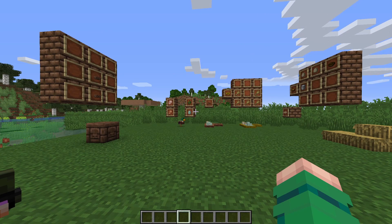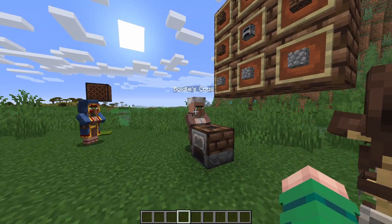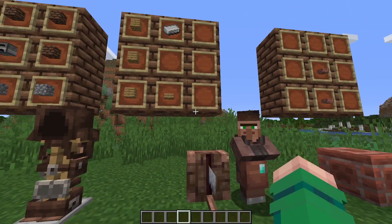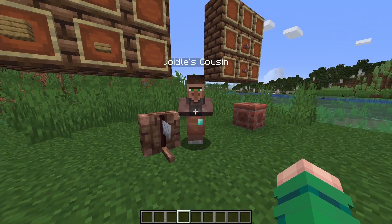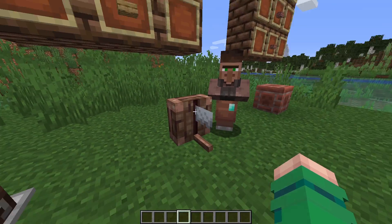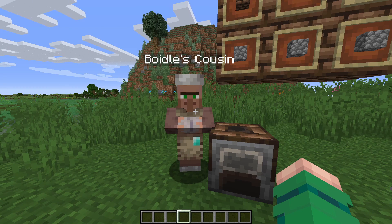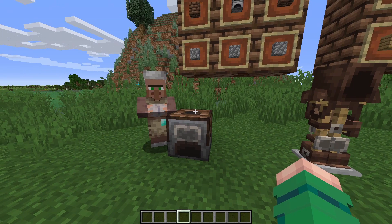Now we're getting more complicated. This is Boidle's cousin — a carpenter. What you do with the carpenter is he trades you multiple wood items. You craft a sawmill, which essentially works like a stonecutter for wood — just one iron ingot, three planks, and a slab. There's also another of Boidle's cousins — a ceramist — who works with clay, mud bricks, and brick things. His workstation is a kiln, which is used to cook items such as clay and has smoke particles.